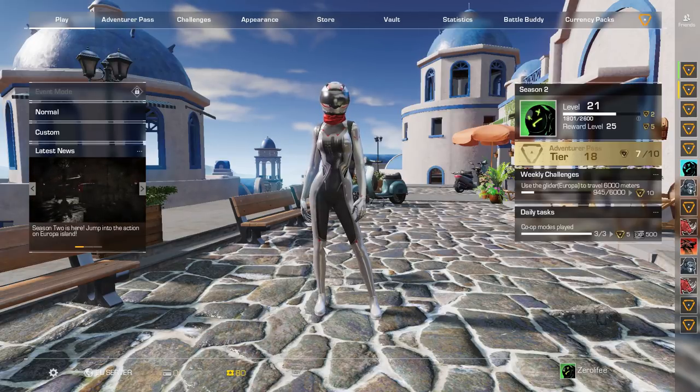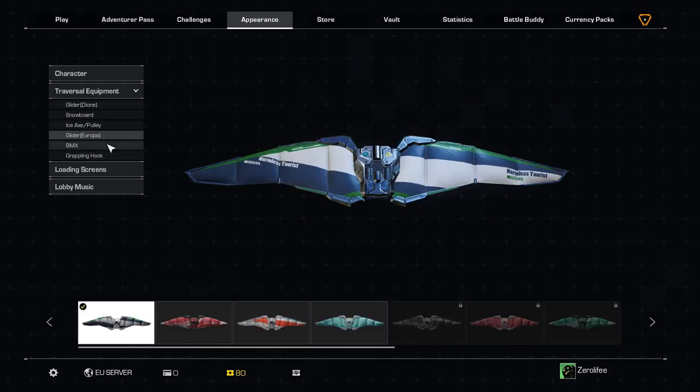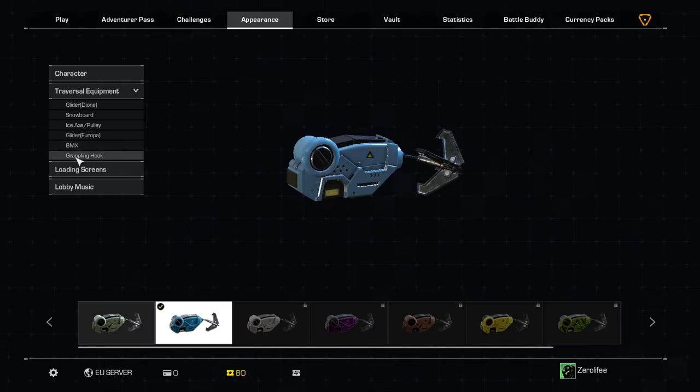First thing I want to talk about is the new equipment. We've got the grappling hook and the BMX, and obviously you can also pick the glider, which is from the original map as well. With the new map design, the glider is rarely any good — I don't use it anymore. On the snow map, all I used was the glider; it was so overpowered. But now it just seems kind of useless. I'd rather always have the grappling hook — it's so much better. For when you're in towns and stuff like that, the grappling hook is so good. For the start of the game, you're going to want the grappling hook, but this all depends on where you spawn. For towns, 100% you want the grappling hook.